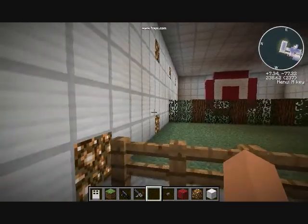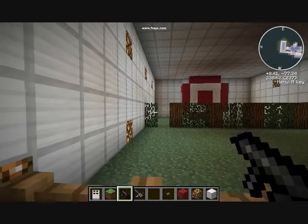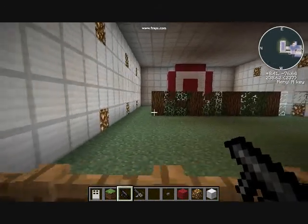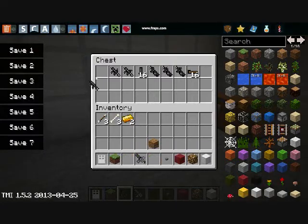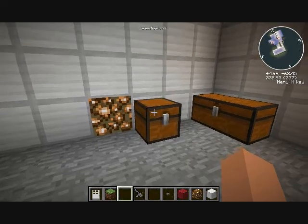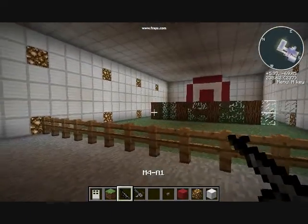These are all the blocks you can break. This is the minigun. Break — honestly, a different gun.